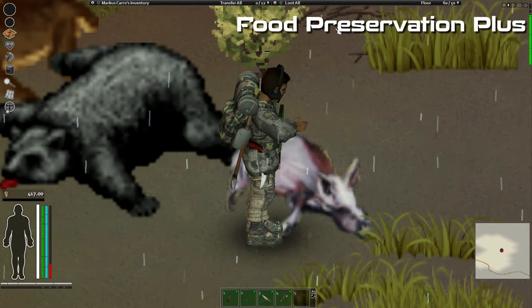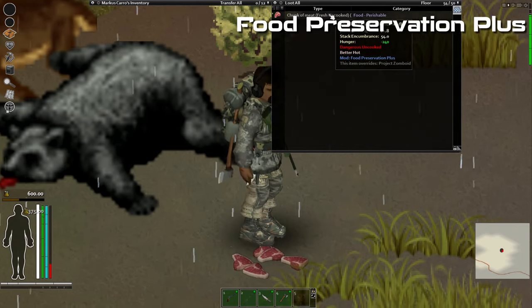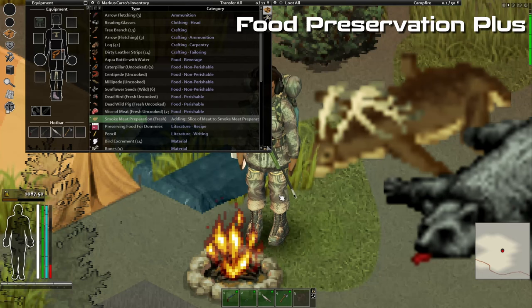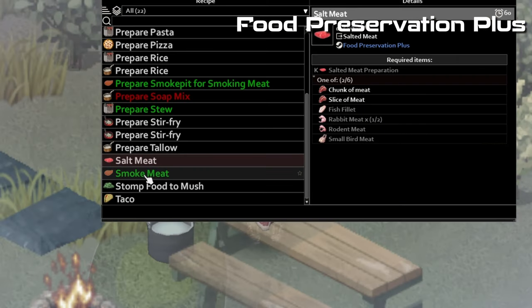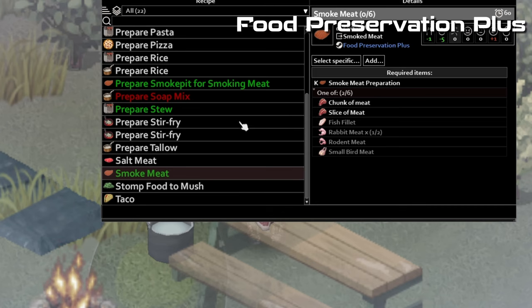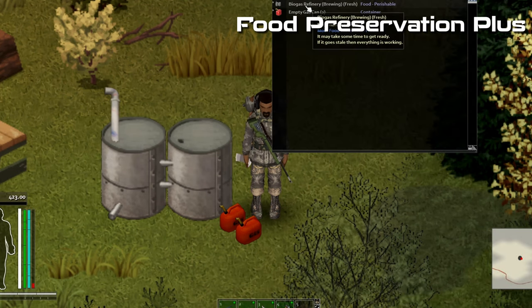Another mod that can help you extend your survival gameplay is Food Preservation Plus. It allows you to preserve your food by smoking meat, or salting and canning your food. It also allows you to brew ethanol which can be used as fuel for your vehicles or generators, and you can also make alcohol with this mod. This mod is from the same author as Immersive Hunting, so they work really well together.